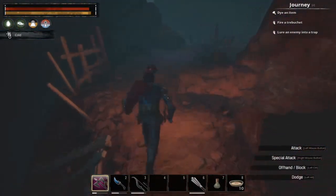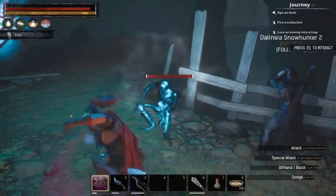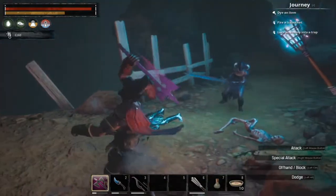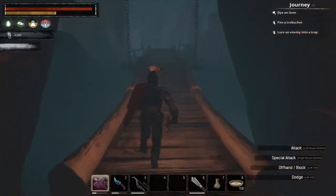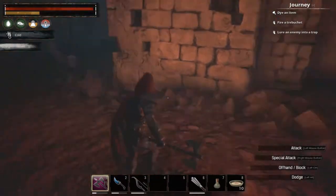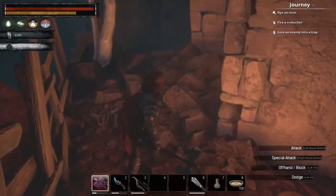All these torches through here pretty much light your pathway to get to the end boss. I recommend taking an extra second or two to light each one as you find them. I have a separate video coming out about what happens when you die in this dungeon, and lighting these torches as you go is really going to help you if you end up dying.